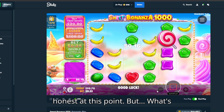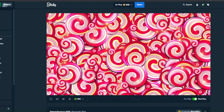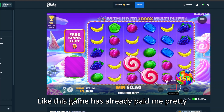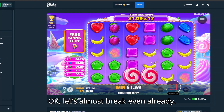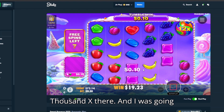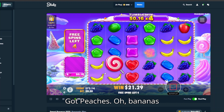The goal is to pretty much break even at this point. It turns out I left a spin unfinished — nevertheless, let's just go on $20. Got like an extra two bucks there. Sweet Bonanza 1000 — this can go berserk. This game has already paid me pretty big so let's hope it can do it again. That's a great start! That's an incredible start. Can we see blues? Can we get blues? Nice! Apples — yes! Okay, bananas. That's almost break even already on the first spin — that's insane.